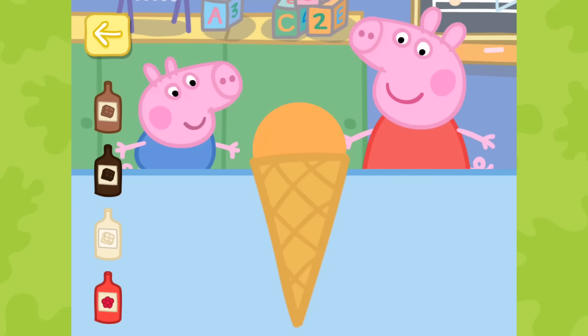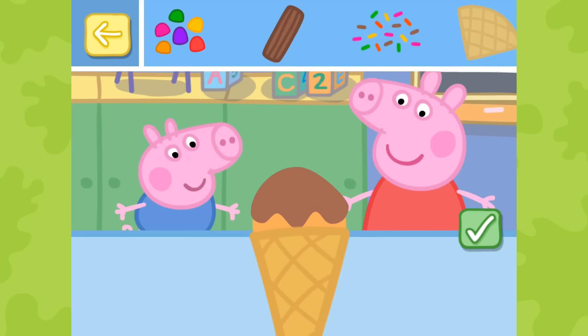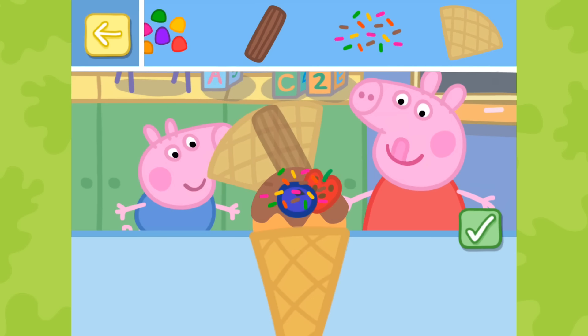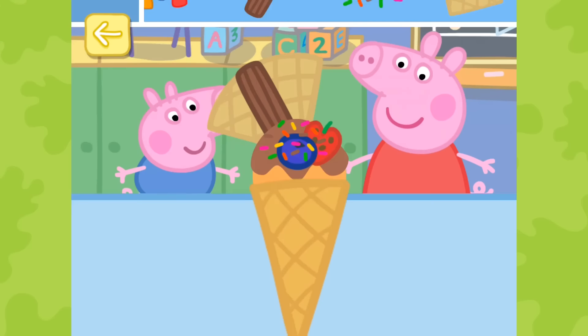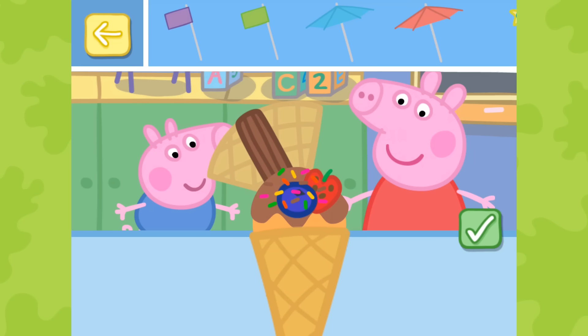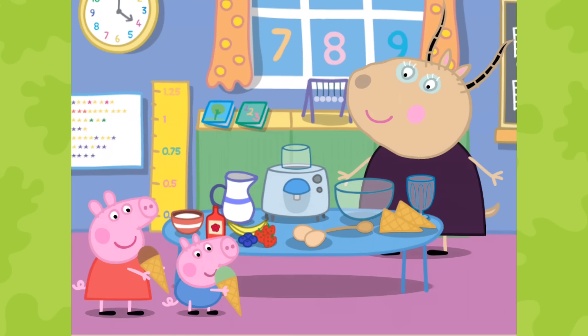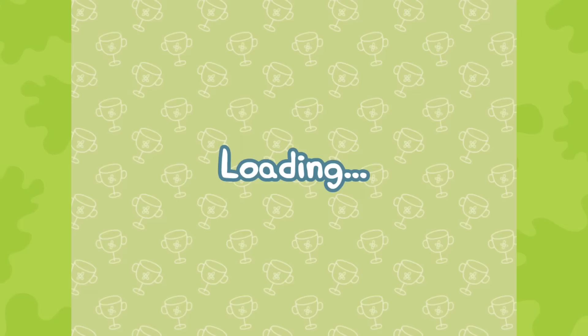Touch the sauce you want to add to your ice cream. Mmm, milk chocolate. Touch and drag your favourite toppings onto your ice cream. That looks delicious. Now let's add some decorations to make your ice cream extra special. Touch and drag your favourite decorations onto your ice cream. What a lovely ice cream. Well done. You've won a sticker. All finished and ready to eat.